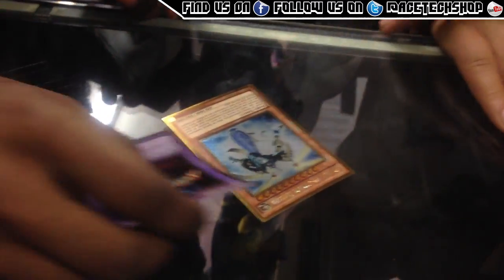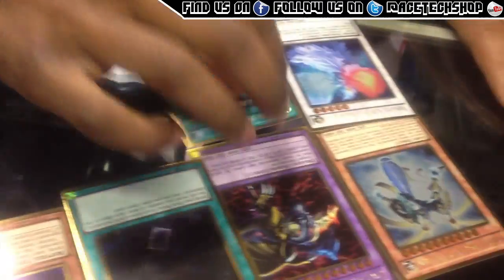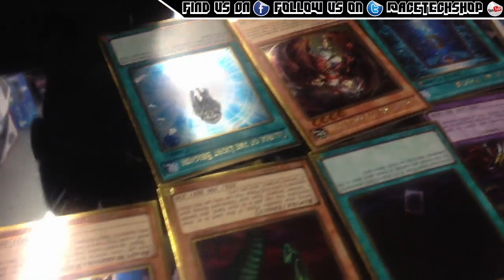Time Lord. Cephalon. Veil of Darkness. Veil of Darkness. Sinister's Elm. Bujin Yamato. Pokemon. Trap Tricks. Charge of Black Brigade.